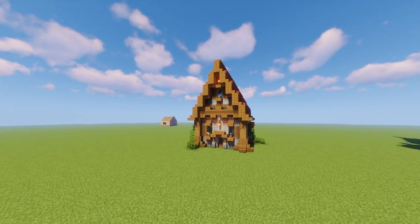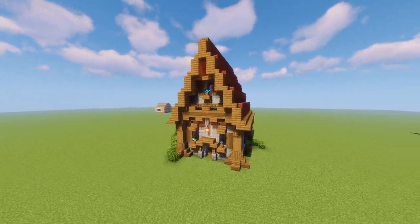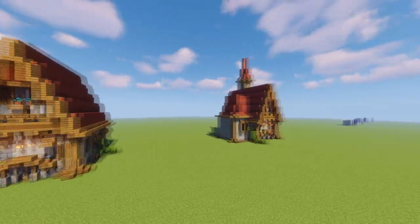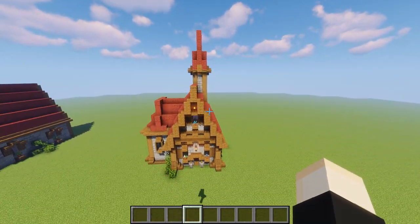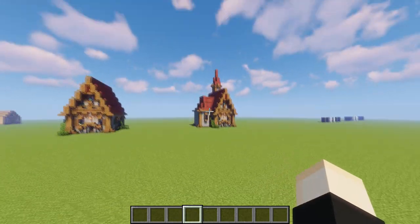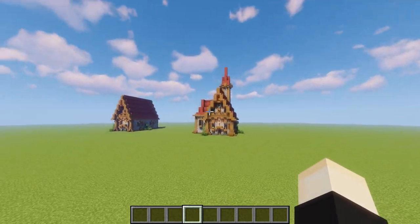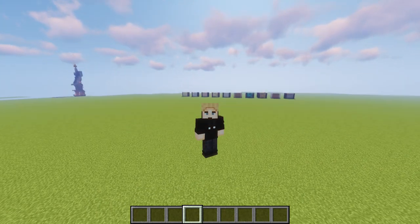Tip number one has to do with symmetry, which is a very complicated topic in building. Right here we have a little house that is perfectly symmetrical on all sides, even the decorations. But what you want to do is resist symmetry in your build most of the time. Build something with a tower on one side but not the other — it adds a complicated look. Resist doing the same thing on every side; switch it up and incorporate different parts onto different sides.